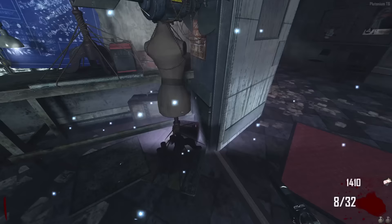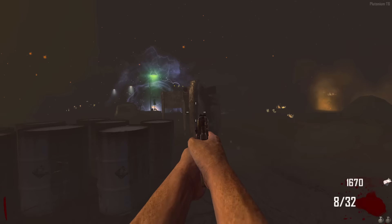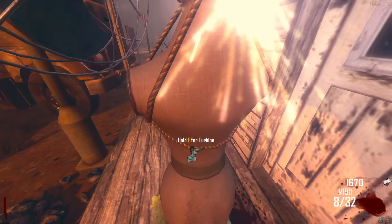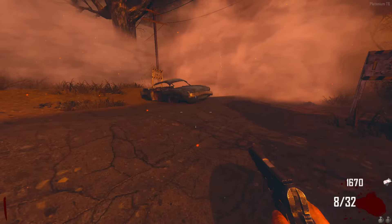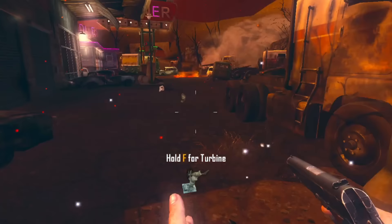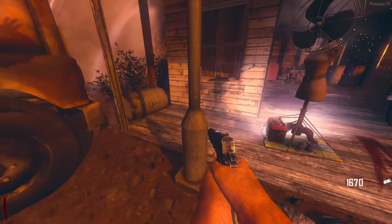The first step is to turn on the power, so I'll put a turbine down, get a denizen on my head, and teleport to the power station. We ended up at Diner — the one time I don't want to be there. I'll turn off the fog because no one likes it. Someone commented on my last video saying the fog isn't that bad, but to me it's actually awful.